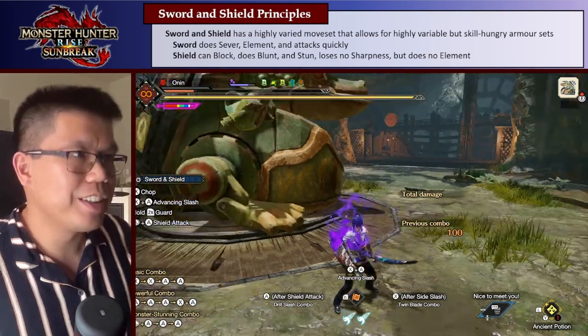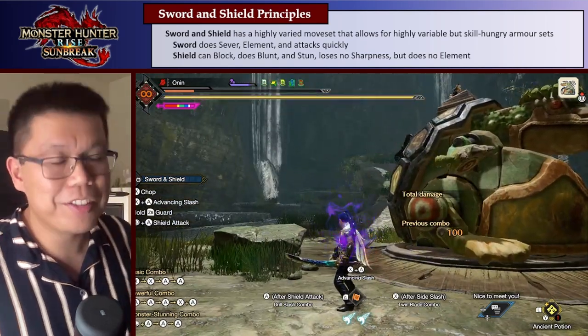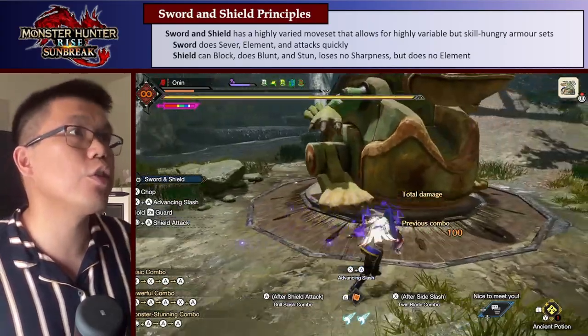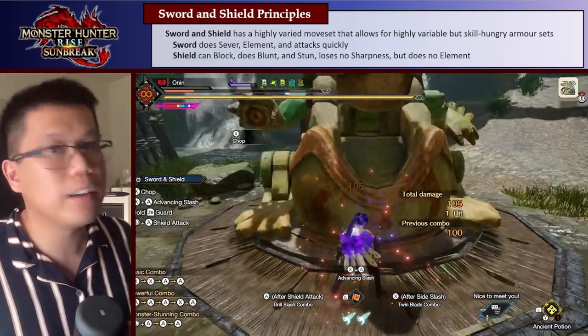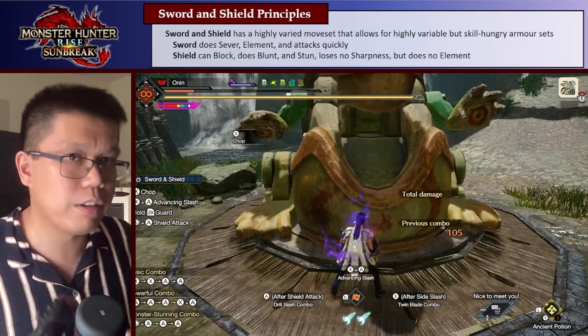If you don't know, basically the Sword and Shield has a sword and a shield, but both have some really strange, interesting properties. The Sword is pretty normal — you do sever damage when you attack an enemy. It has ailment, attacks pretty quickly, so it's a bit like the Longsword or other blade weapons.